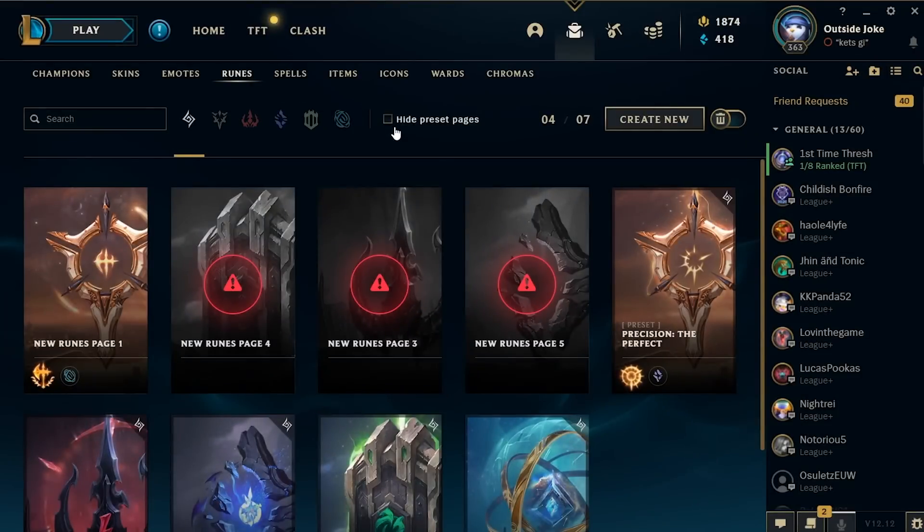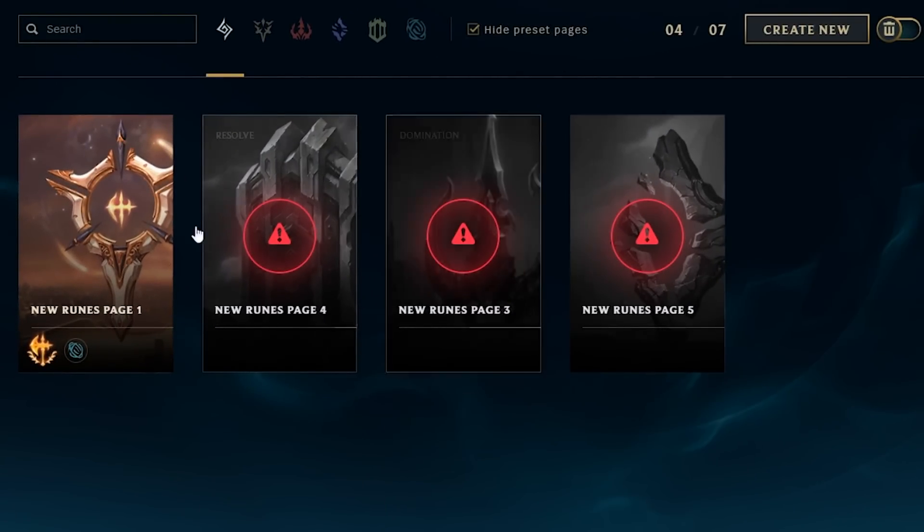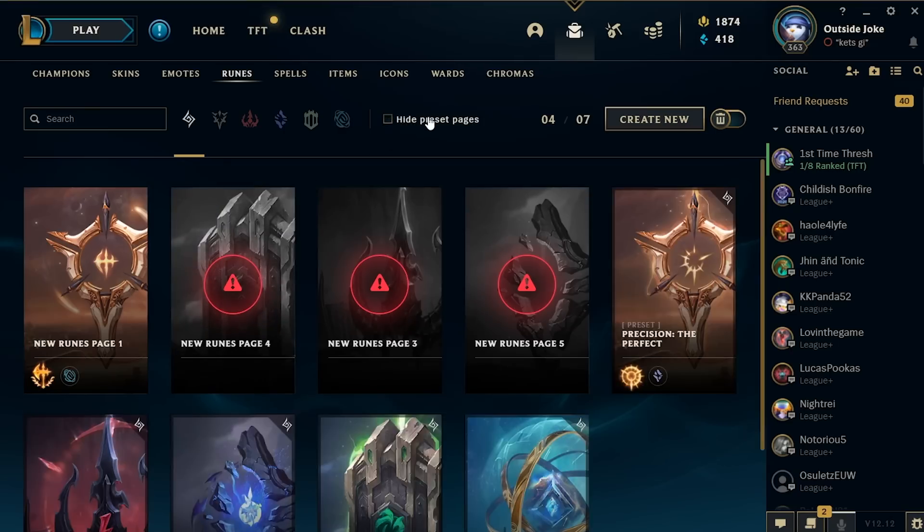If you go to the runes tab, there's a button where you can hide the preset and default pages, and that way you won't have like a billion rune pages show up in champ select. It's pretty nice if you like to be more organized.